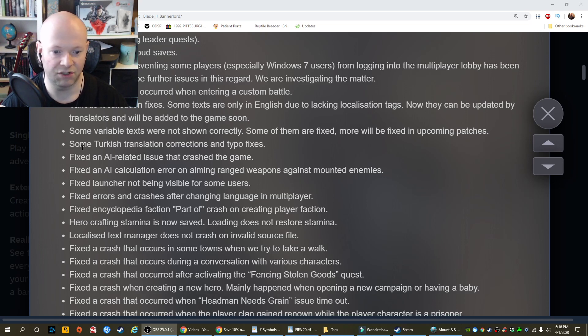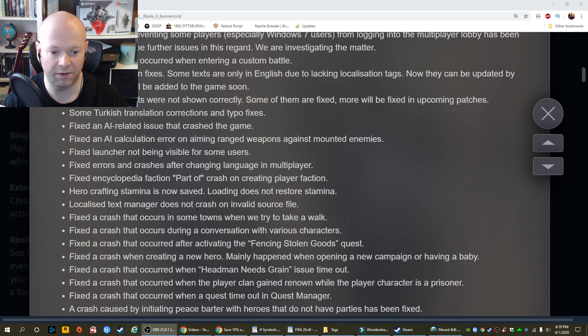Some Turkish translation corrections and typo fixes. Fixed an AI-related issue that crashed the game. Fixed an AI calculation error on aiming ranged weapons against mounted enemies. Fixed the launcher not being visible for some users. Fixed errors and crashes after changing language in multiplayer. Fixed encyclopedia faction crash on creating a player faction. Hero crafting stamina is now saved; loading does not restore stamina.